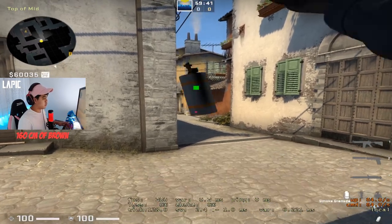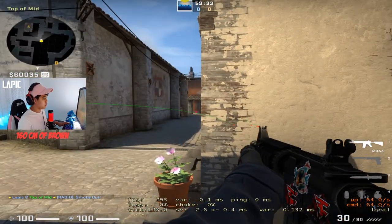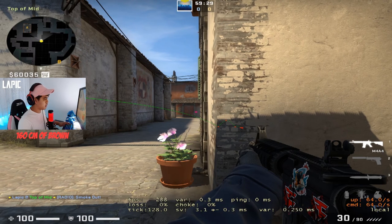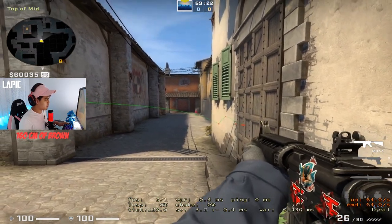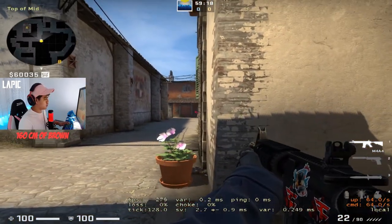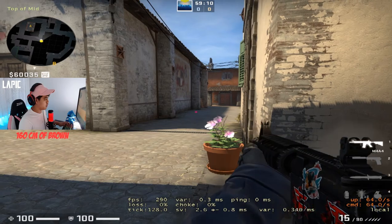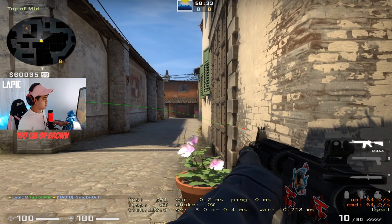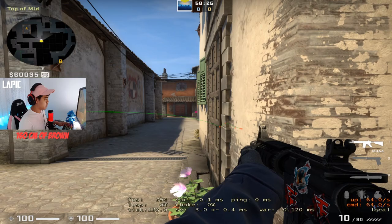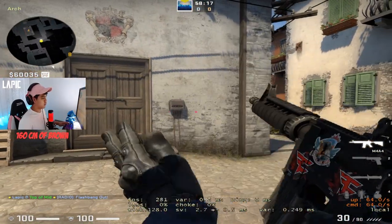We're in Inferno now. Let's say mid is smoked off, which is a really ideal thing to do. I usually play in this little cubby here and take a slightly wider angle - not too wide, usually like that. When people come out they may start running from there onto short or close to boiler. Through my experience, people also come out into arch occasionally. So usually when it's smoked off, I hold a little wider from the wall and boom - that's usually how I play arch or cubby on Inferno.